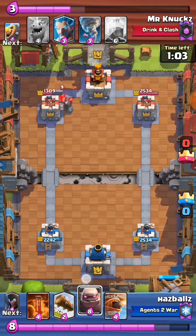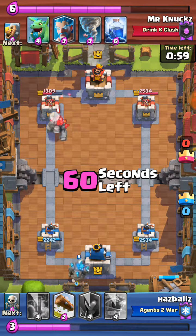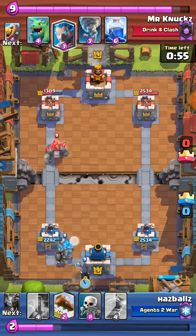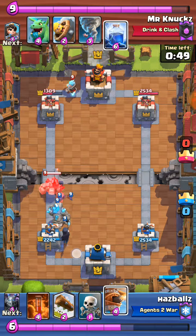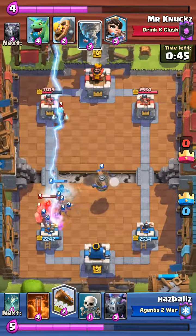He plays his golem about two elixir more before you, so he's up two elixir. You're going to place your golem back here — that's the perfect play. He's going to go here and you're going to go here, and his golem is going to stop all your support troops, and your golem is going to stop all his support troops here.